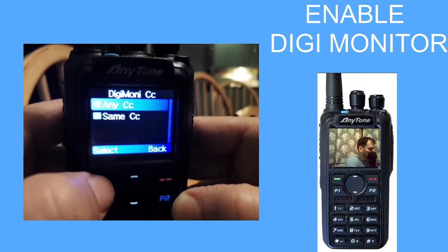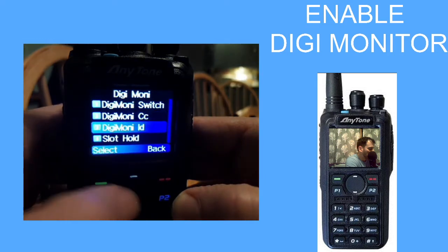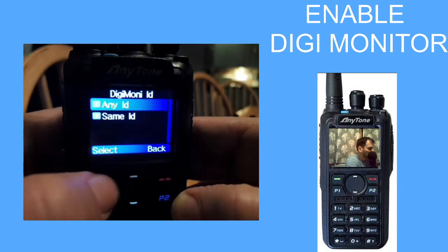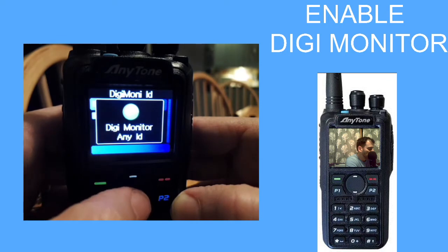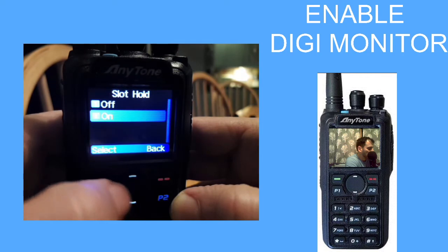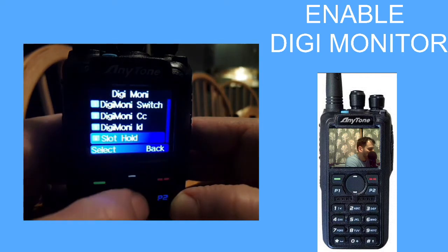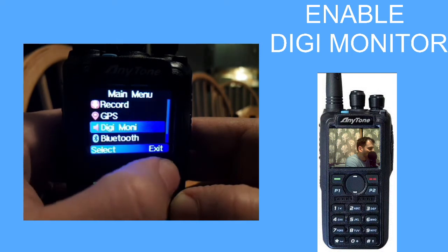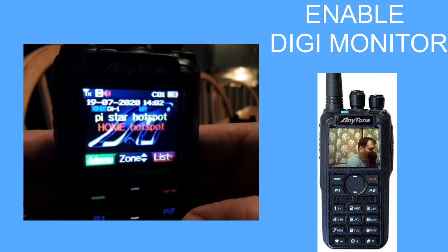Select any and go back. Go to Digimonitor ID, select any ID, go back. Go to slot hold and select on. I think that's everything. Once you've done that, any talk group that is coming into your radio via your hotspot, you'll be able to hear them all come in.